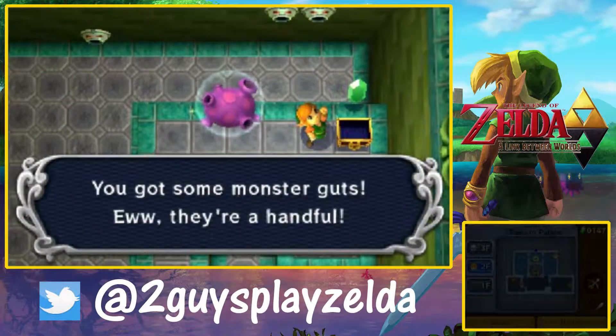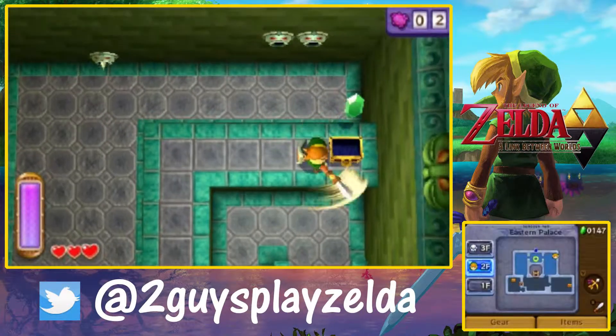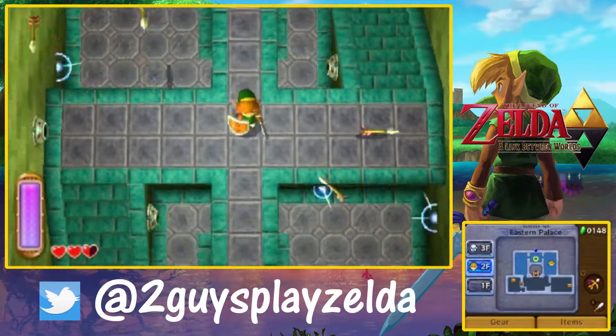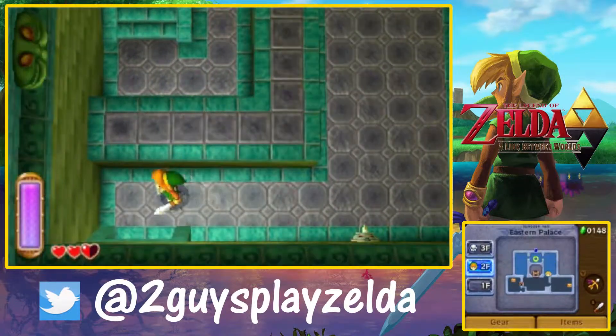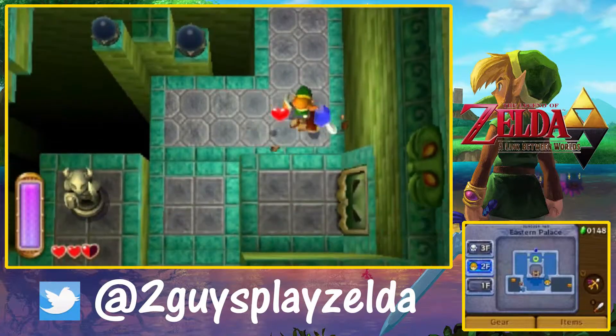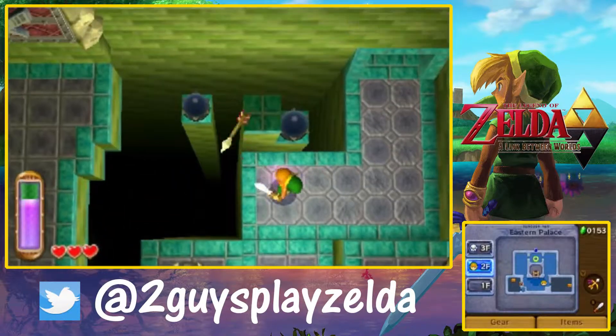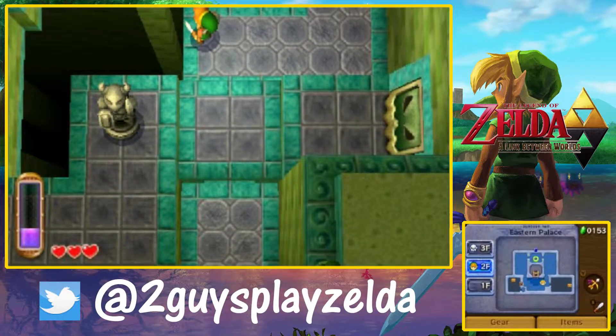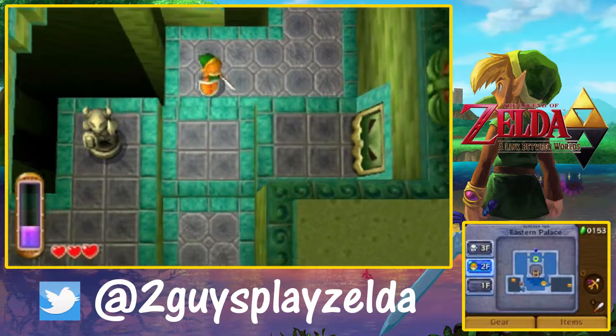I wonder how this little contraption up here works, this thing shooting arrows. They seem to be unlimited. Why aren't they using rupees or something? Like in the original Zelda — what the heck, where's their stamina bar? No stamina bar, they don't use rupees. Where is that unlimited supply coming from?